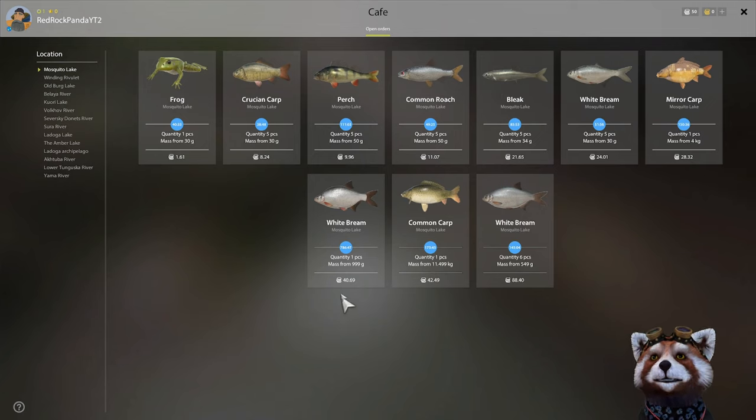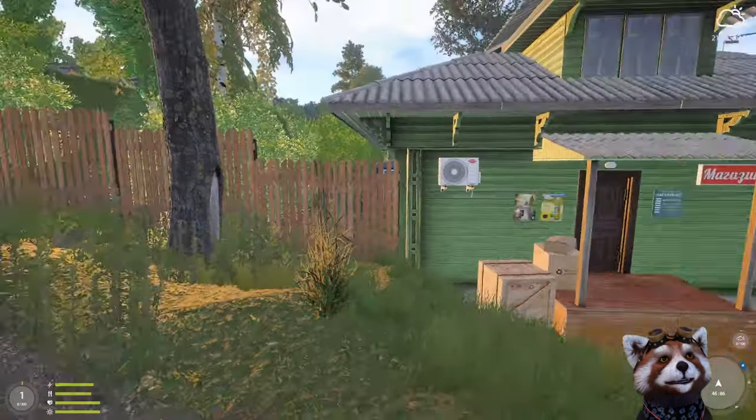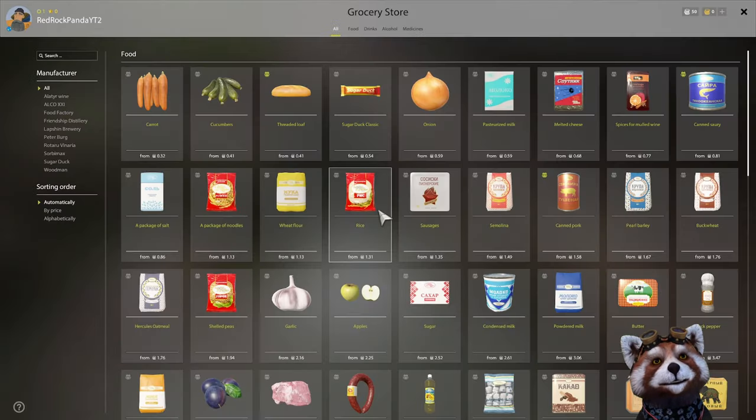The final important piece of information from the cafe is when the order expires. Hover your mouse over the blue icon to see the time remaining — for example, 786 game hours, or 32 days. 24 game hours equals one real life hour, so 32 days is actually 32 real life hours. Coming back out of the cafe, just to the right you'll find the grocery store, where you can access supplies needed later for recipes and crafting.